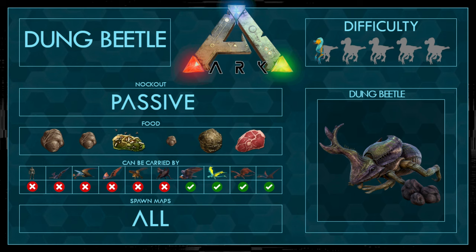It can be carried by an Argentavis, Crystal Wyvern, and the cats. It spawns on all maps, and the difficulty I would say is half out of five points. I think I've never given someone less points — pretty easy tame.